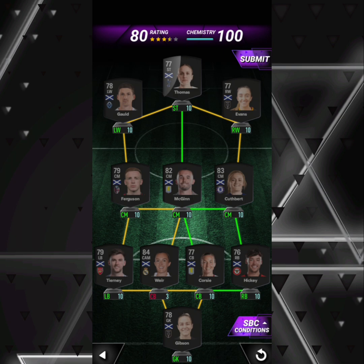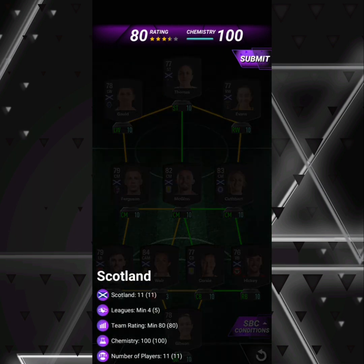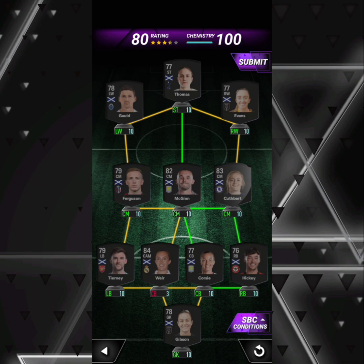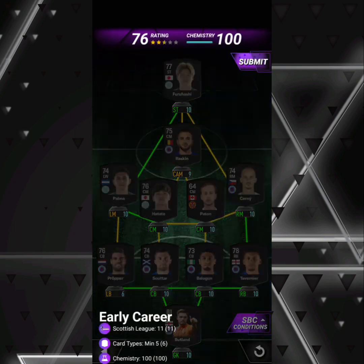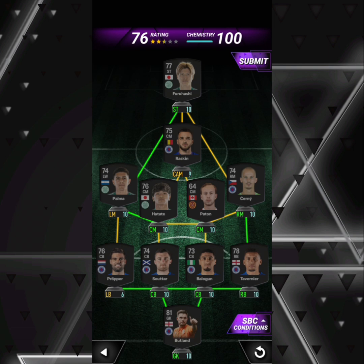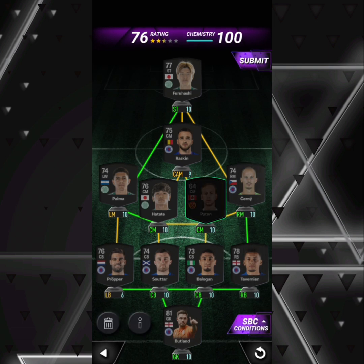As you can see, this is the Scotland team — it's pretty easy. Get that rating up with McGinn and Cuthbert and then just submit it. For the Early Career segment, you need five card types and I've apparently got six in here.